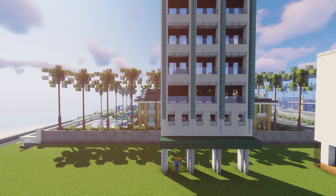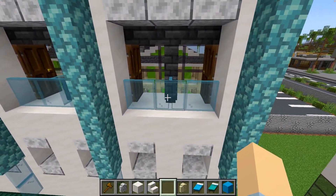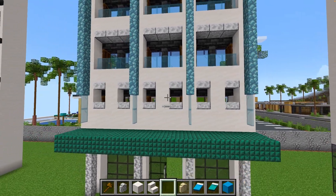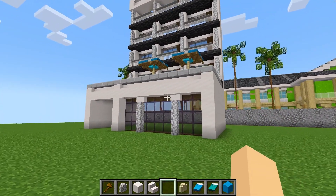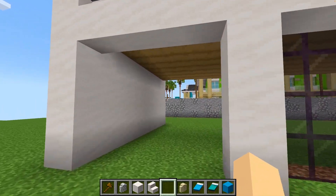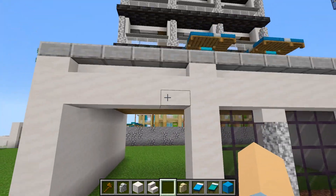The second hotel has a bit more colour, and it's got these nice blue balconies and some small windows below. Moving on to our last design, which is another very modern building with a slight Spanish influence on the front, and nothing on the interior just yet.